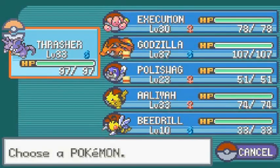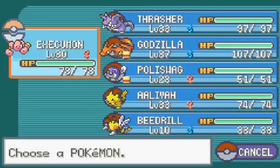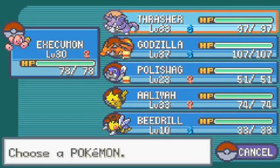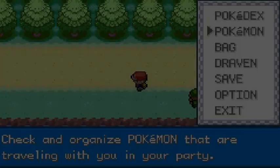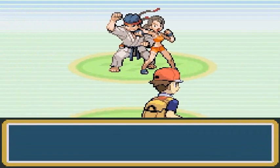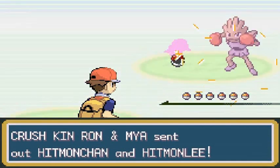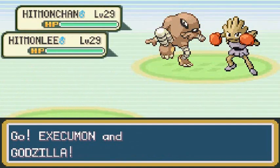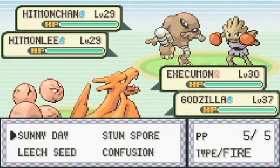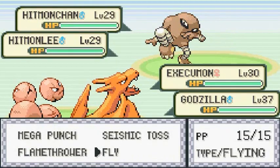Easy freaking battle! If it was this easy every single time, maybe I would just keep going. We got a double battle right here so let's switch out. I'll go with Godzilla as coverage. 'You're perfect, help me train with my little brother.' Crushkin Ron and Maya would like to battle, and they're coming out with both Hitmonchan and Hitmonlee. I've got Execumon and Godzilla — two good Pokemon against two good Pokemon.